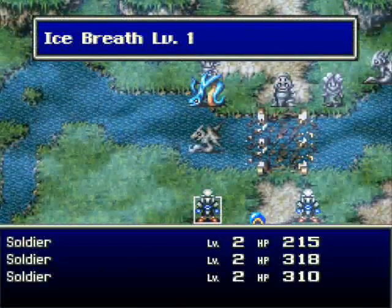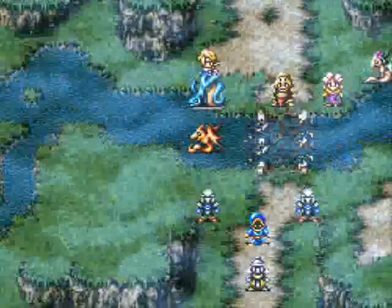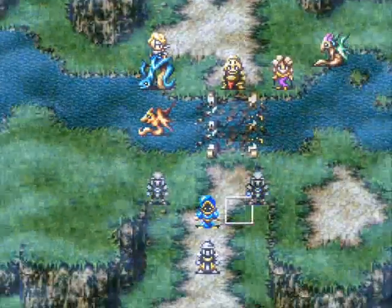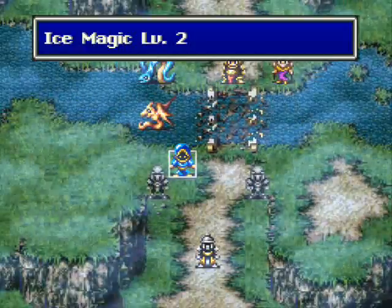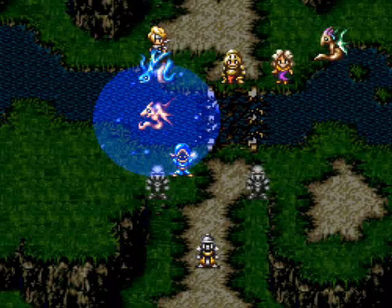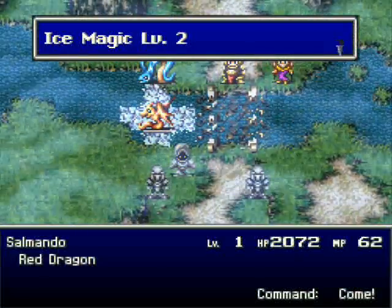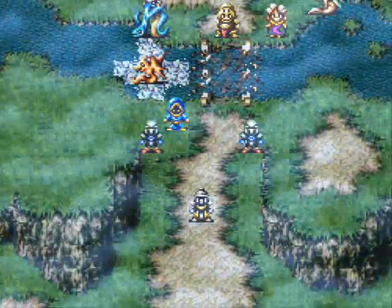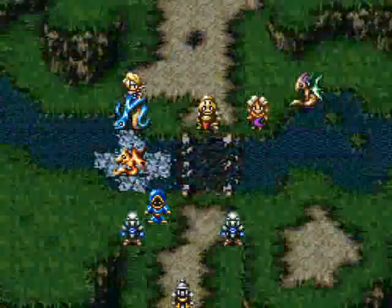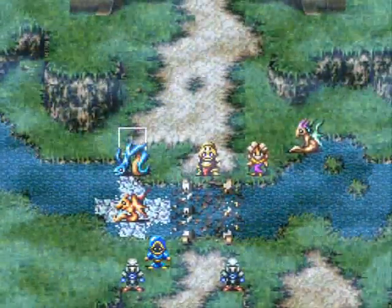Ice Drake is our Ice Dragon — fairly self-explanatory. After we move, the enemy moves. But then again, this is how a turn-based strategy game works. Now, you'll notice the water froze over. This is one of the interesting things about this combat system — you have control over your environment depending upon which elements you use.